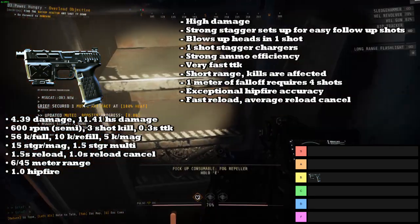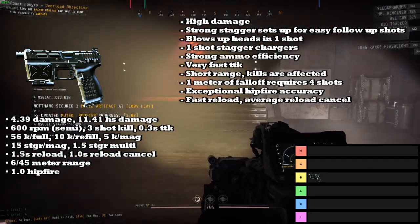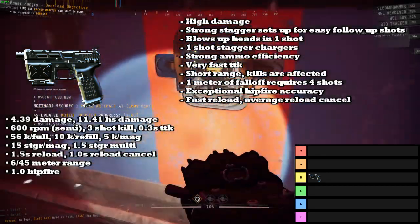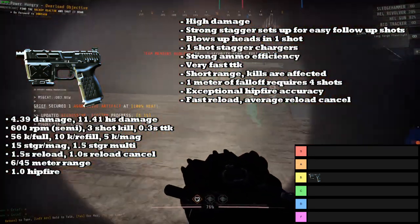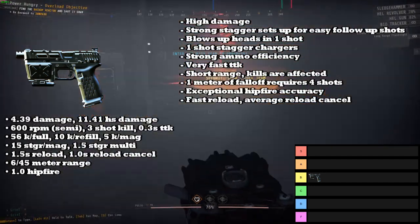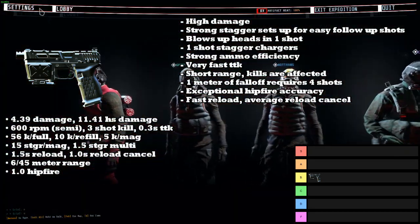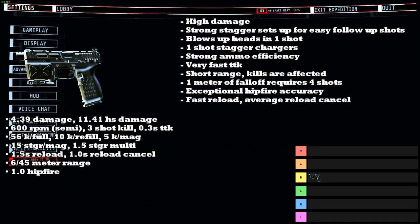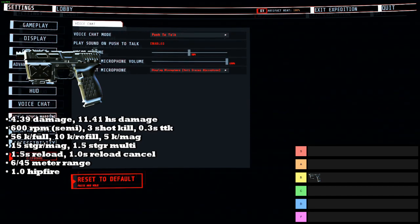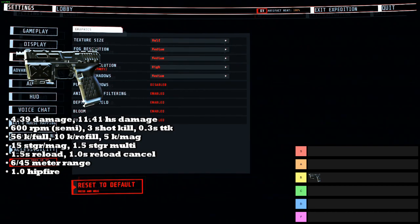The hipfire accuracy value is mostly arbitrary and hard to understand what it really means, but all you need to know is that most weapons have a hipfire accuracy of 2.5, and the Pistol is 1.0 — so the Pistol is at least two times better than most other guns. Finally, the Pistol has a fast reload at 1.5 seconds and an average reload cancel. Overall, the Pistol is still a very strong weapon with really good damage, ammo efficiency, and phenomenal stagger.